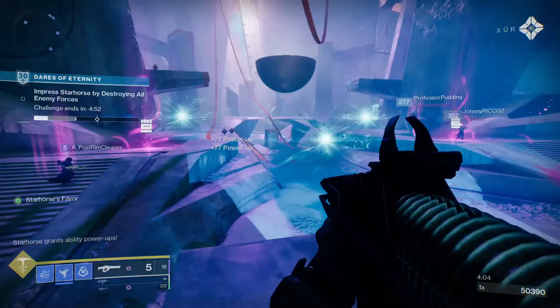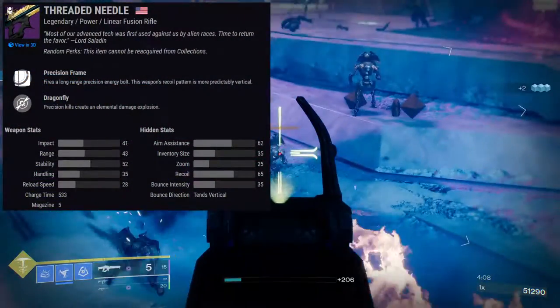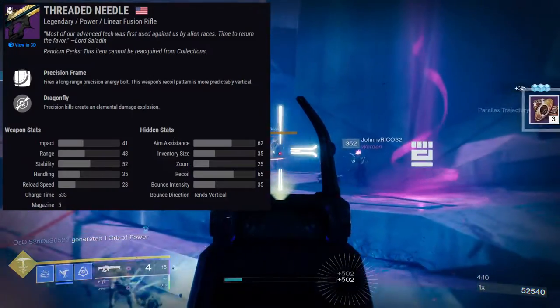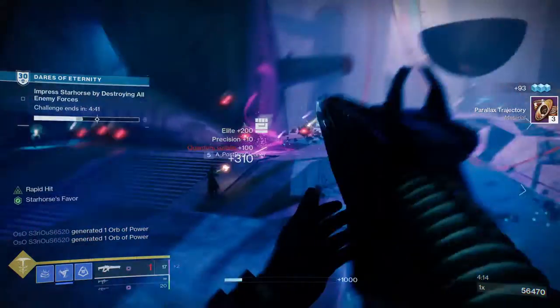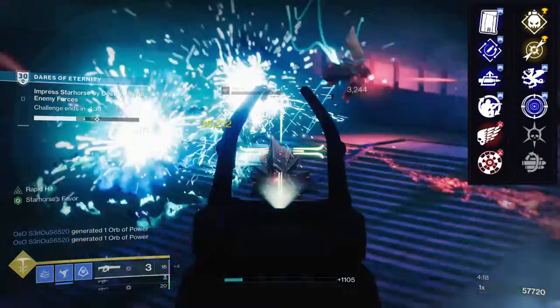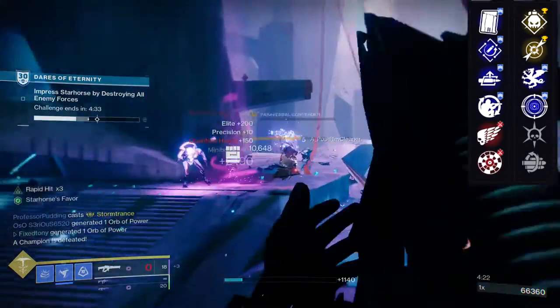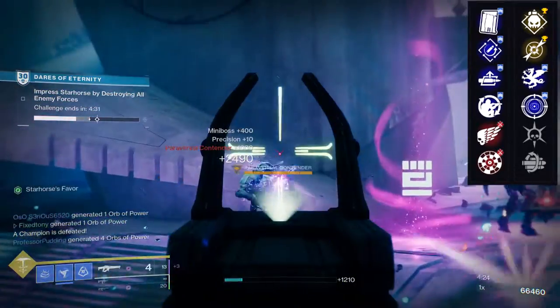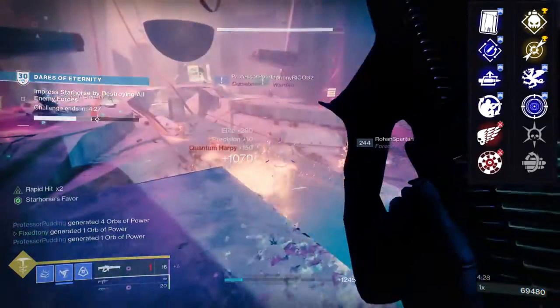Next is Threaded Needle — I don't think I have to introduce this weapon. It's a Precision Frame Linear Fusion Rifle and probably one of the better fusion rifles right now. For the first row: Clown Cartridge, Rapid Hit, Auto Loading Holster, Field Prep, Killing Wind, and Range Finder. For the second row: Demolitionist, Dragonfly, Vorpal Weapon, Frenzy, Thresh, and Multi-Kill Clip.